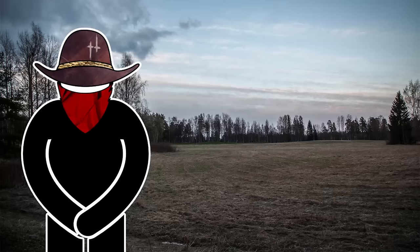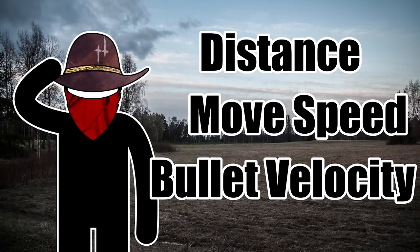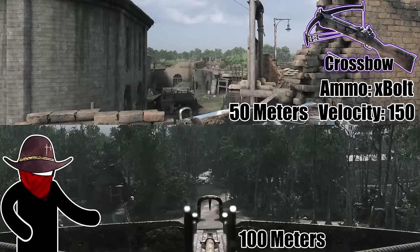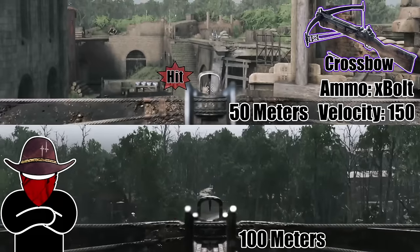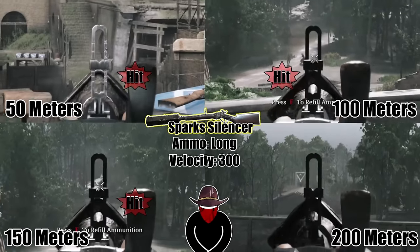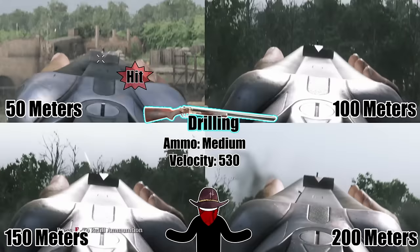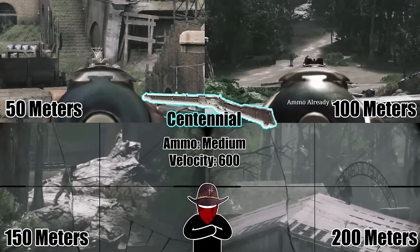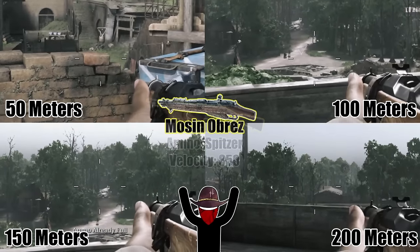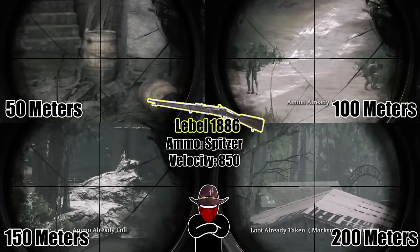To help you better understand the interaction between distance, move speed, and bullet velocity, check out what these lead times look like. Here are several ranges shown on screen for weapons at various velocities: at 150, 200, 300, 400, 530, 600, 740, and finally the highest velocity in the game at 850 — the Lebel with Spitzer ammo.